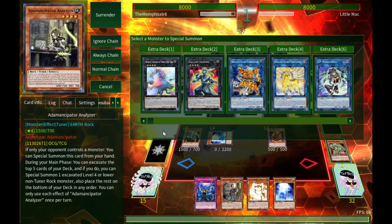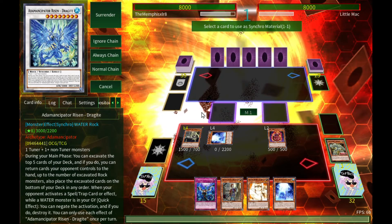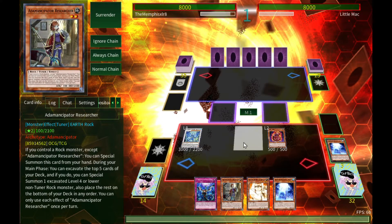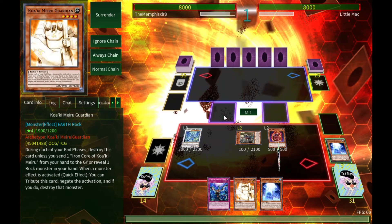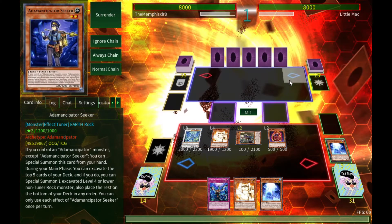Going ahead and summoning Dragite. Playing with my left hand is really different — I challenge everyone here to play Yu-Gi-Oh online with your off hand and see what happens. It's not as easy as it sounds. Let's summon out another monster — I haven't even seen Block Dragon today, which is crazy.